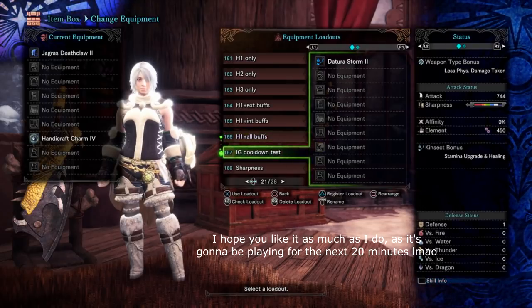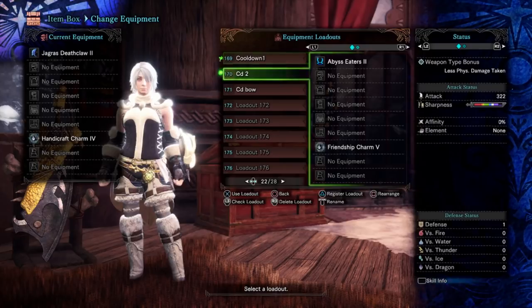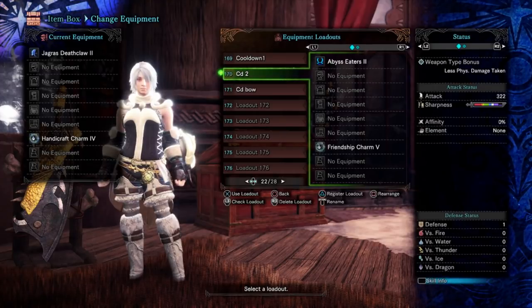After that we've got an insect glaive test as well as a dual blades test. The dual blades and the insect glaive test are to test the cooldown. They've introduced a cooldown now so that if you do lots of hits in a row, depending on how close they are to each other, they won't all proc the health regen, and I kind of want to test what the cooldown is.